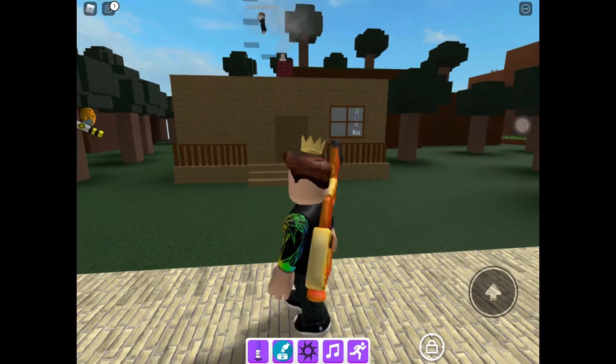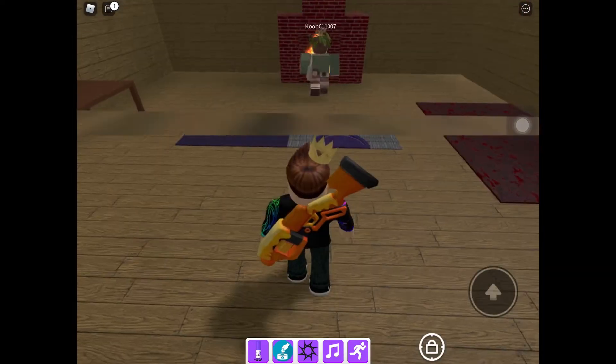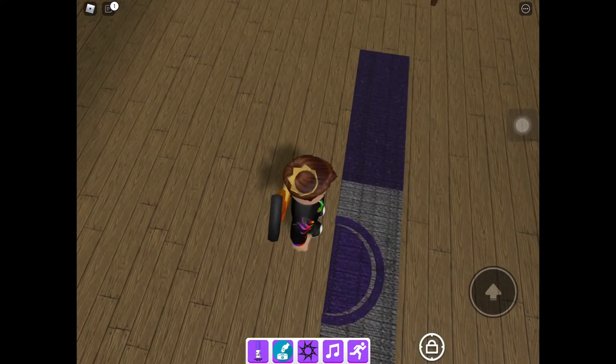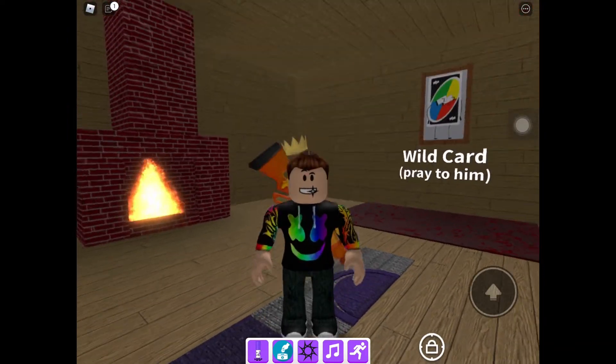I don't know what you call this place, but it's like a house biome, something like that. So you go inside of it, and it's literally right here. Just tap on it, and boom, you will have the carpet marker.